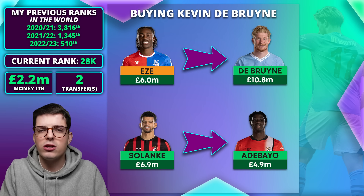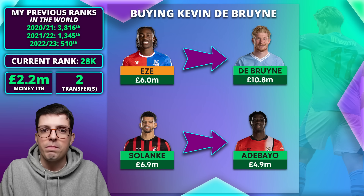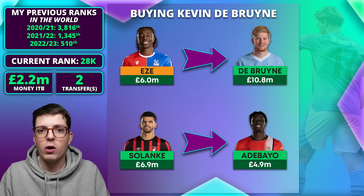You might be thinking: Harry, why are you selling Solanke if he's going to double in game week 28? Unfortunately I need the money from somewhere and Solanke is the obvious place — I really like Adebayo as a very cheap option. Taking a little bit of money out allows me to get to De Bruyne. I'm about 0.6 million short of these two transfers so I'm pretty certain I'm going to take a minus four this week, but these two transfers feel almost locked in — about 75% sure.